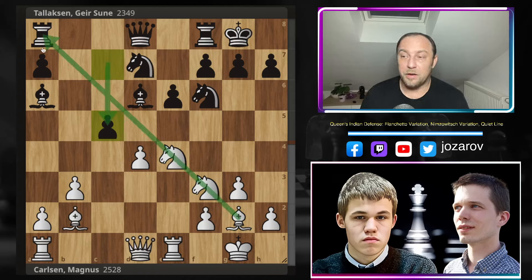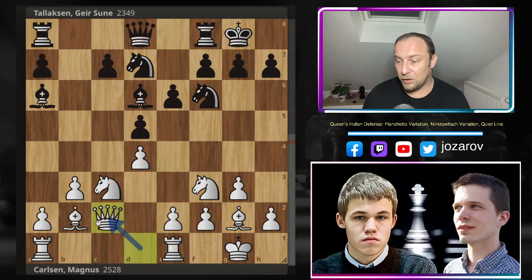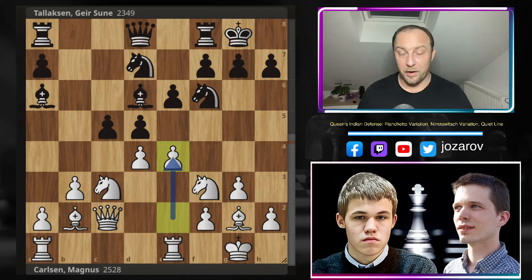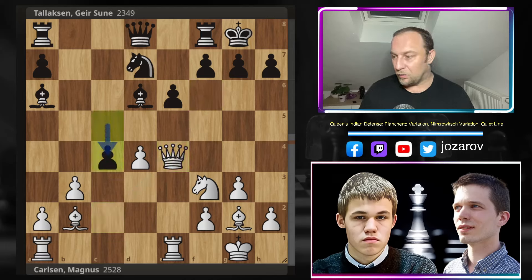Here we have Bd6 by Lax, and Magnus continues with Bb2, controlling the e4 square. Now comes e4, and in a potential line, if Black plays dxe4 and Nxe4, it's very hard to play c5 because you're vulnerable to attacks by the light-square Bishop and the Bishop would be hanging. You don't have time to play this move. This e4 is a novelty - a move that no one had played in chess history before - so Magnus Carlsen was already very aggressive in the early stage of the game.